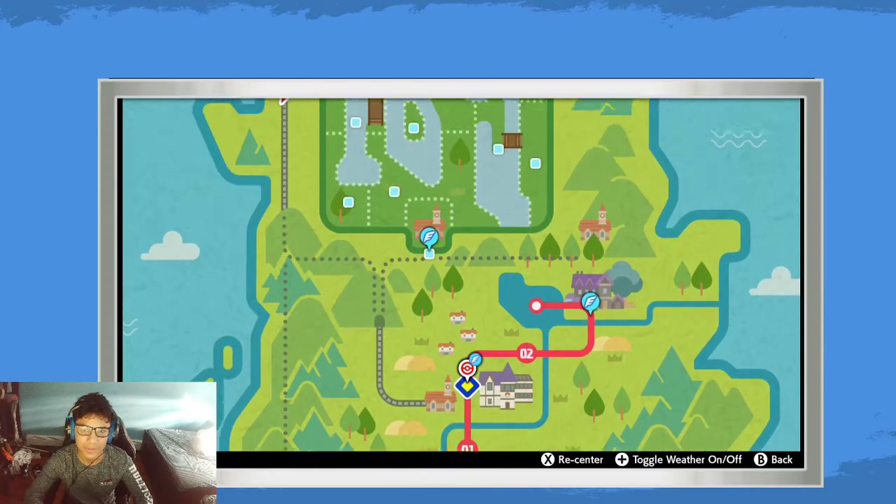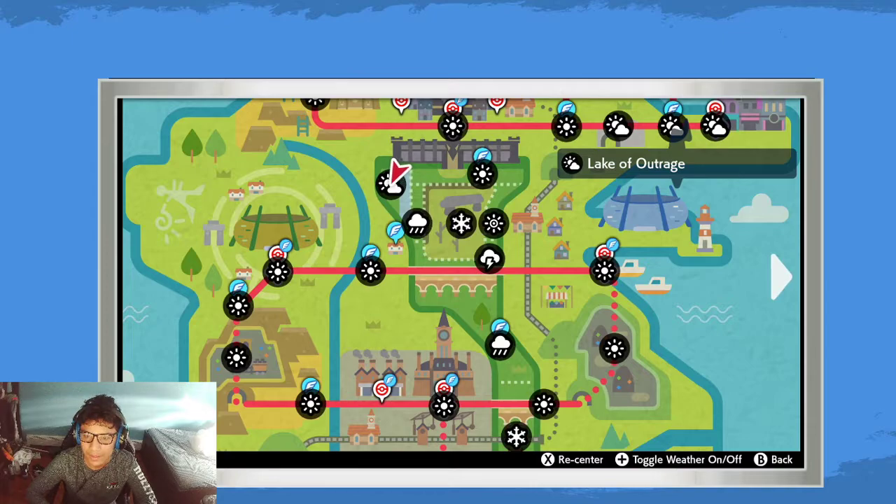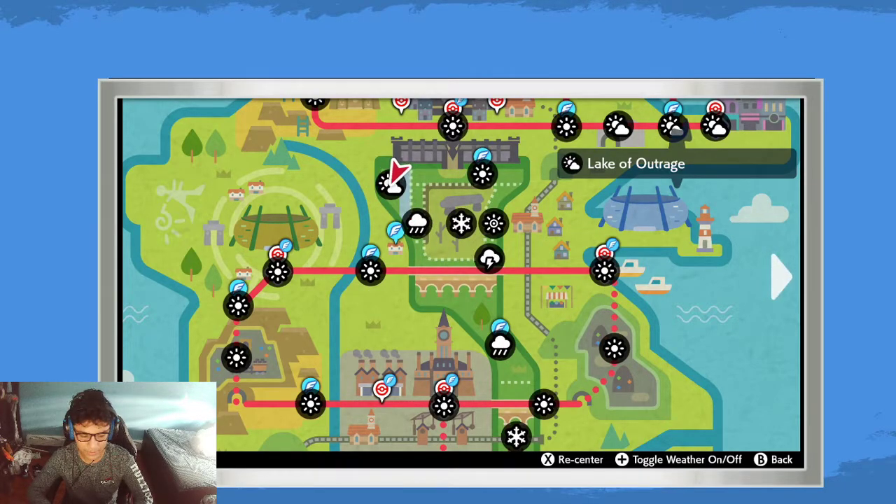A great example is the Eevee evolutions in the Lake of Outrage — they spawn in different weather patterns. In overcast weather it might be Leafeon, in thunderstorm it's Jolteon, in rain it's Vaporeon, in hail it's Glaceon, in sandstorm it's Umbreon. There are a bunch of different variations, and it's really unique.